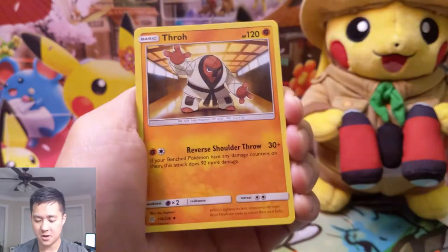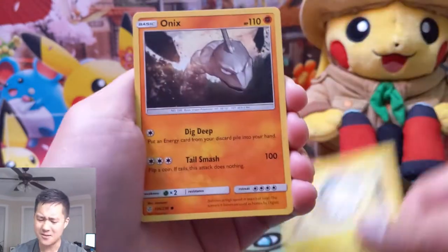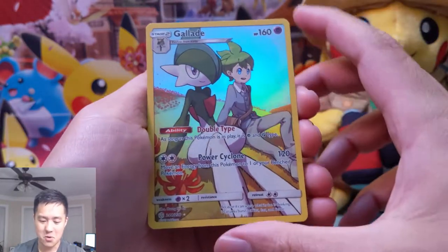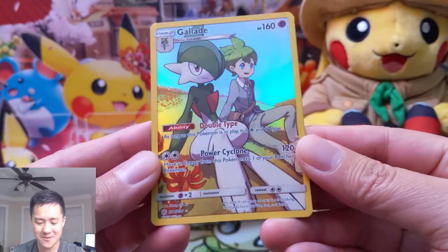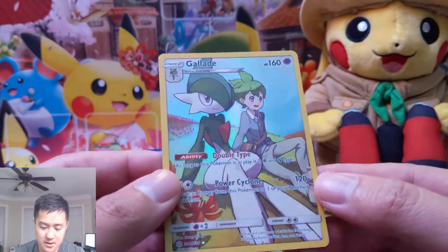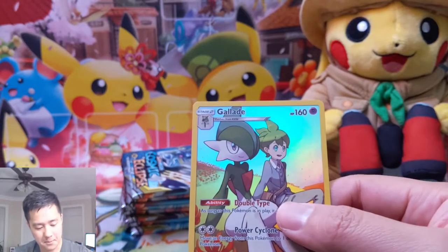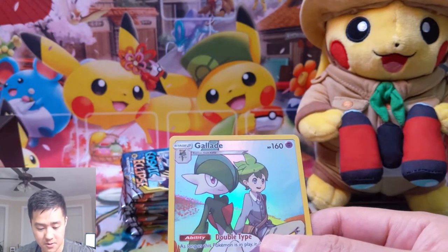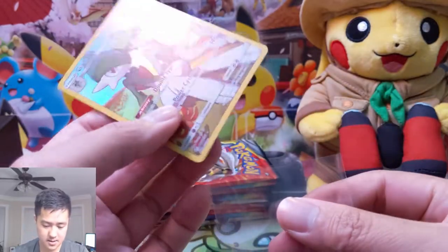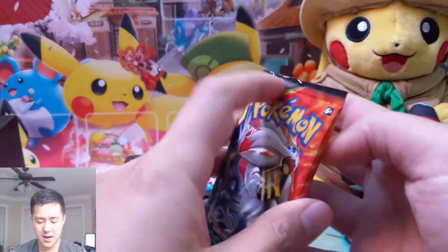Pack number two - we have Darkness Energy. One thing we talked about last video is whenever we get an ultra rare we're going to be looking at the centering, because the centering is god awful in this set so far in this initial print run. And boom - there is our character rare! Not the one we're looking for, but we'll take it. We got Gallade and Wally. And then a Swoopat - let's check that centering. Actually this one looks really good centering-wise, so we're going to grab a penny sleeve for it so we can send it off to PSA. I am super interested in a PSA 10 collection of all the character rares.